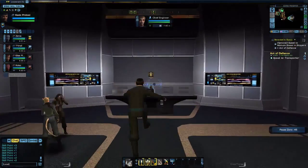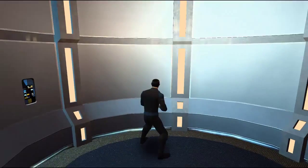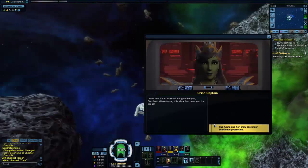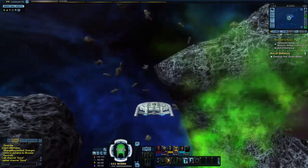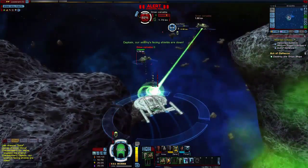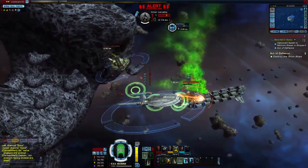Speak to transporter chief — I would love to. Are you chief engineer? There are more Orion ships inbound, Captain — we need you back on the bridge. Use turbolift. Incoming message: Leave now if you know what's good for you, Starfleet. We're taking the ship, her crew, and her cargo. The Azura and her crew are under Starfleet's protection. Yeah buddy — hey, that hurt my feelings. I don't really appreciate that. Because I'm just too cool for them.